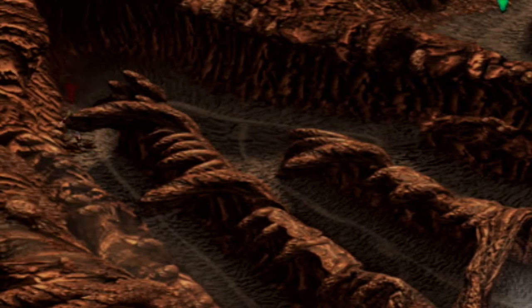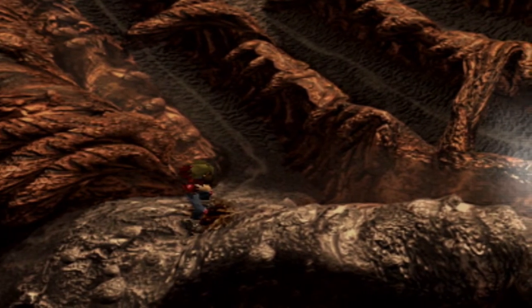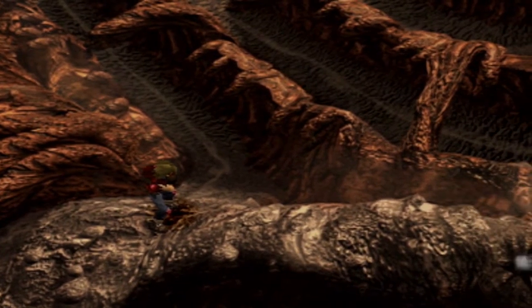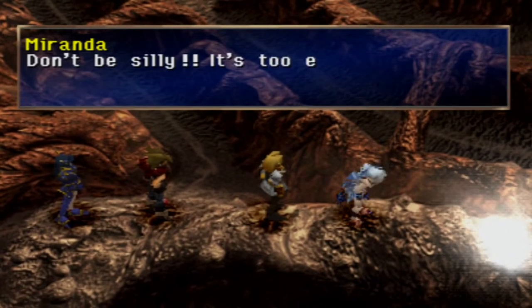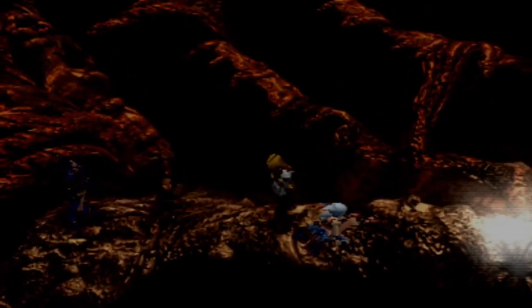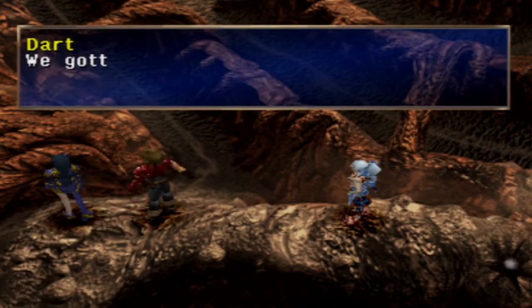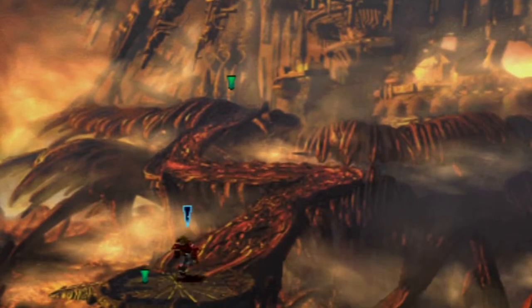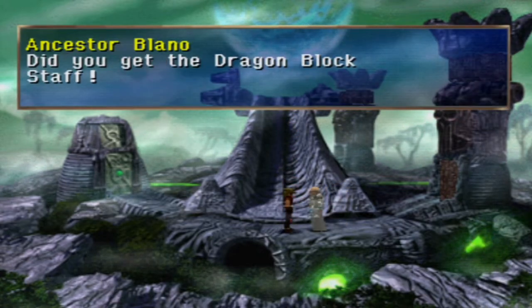We're going to actually head on out here. But now we have to make the very long trek back to Deningrad — wait a minute. It cannot be — is that the Divine Dragon? Don't be silly, it's too early. Oh no — that's the big boy. Deningrad — we got to run. We got to get back right away. Are we too late? Did you get the Dragon Block Staff? We did, but the Divine Dragon... I know — I'm teleporting you to Deningrad.